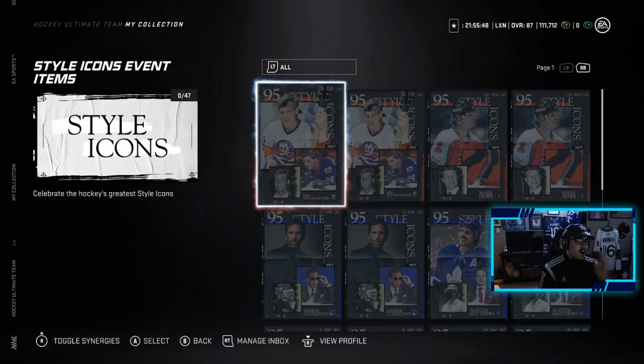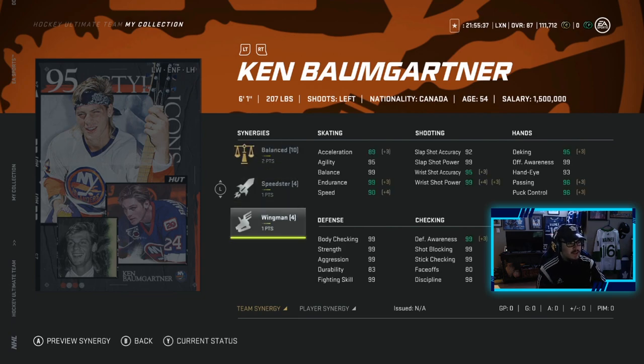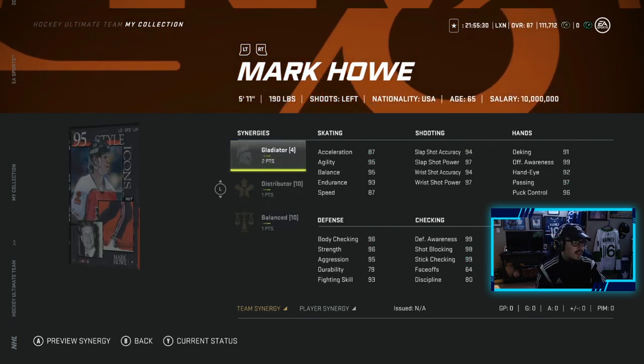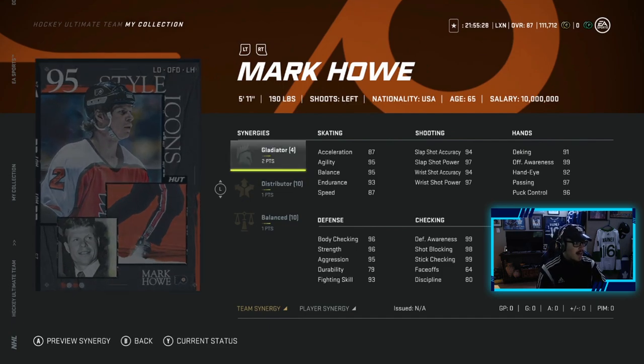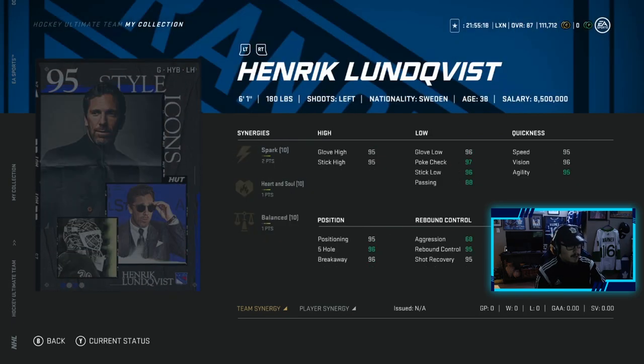Looking at these Style Icons, there are 95 overalls. Here we go — the 95 overall Ken Baumgartner has two to Balance, Speedster, and Wingman, so a very good card for a 95. These each have different synergies, which I find very cool. Mark Howe is Gladiator, Distributor, and Balance — not a bad card — and this one has Barrage, Shutdown, and Workhorse.